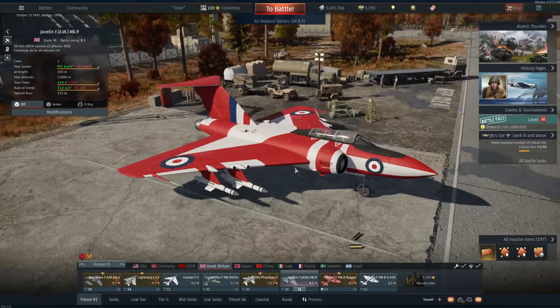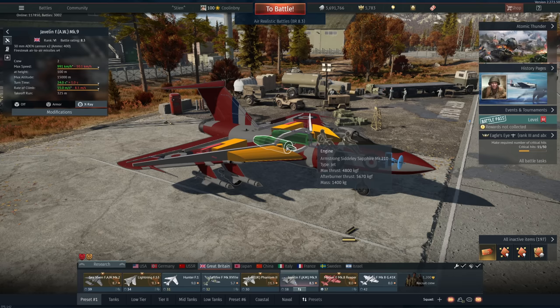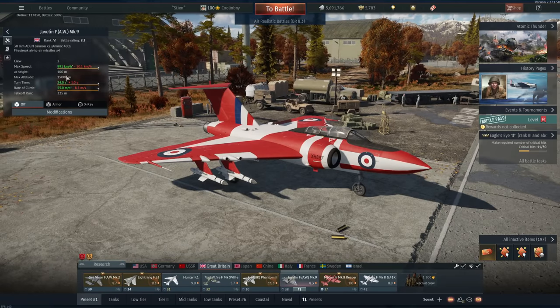This vehicle has two afterburning engines. You might think afterburners at 8.3 BR means this must be one of the faster vehicles — and in a way it is, in a way it isn't. You can get up to altitude, like four or five thousand meters, pretty easily. But it has a fairly low max speed. Once you get beyond that max speed, your wings start shaking uncontrollably, and if you get sufficiently beyond that they will rip.